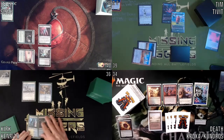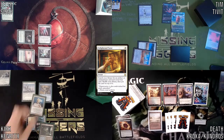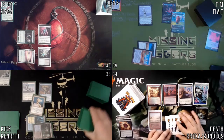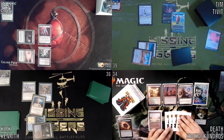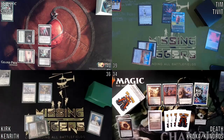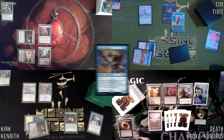Untap. In my upkeep, I think I want to Enlightened Tutor for Esper. I'll pay. All right, it's gonna be a Mana Crypt. Move to draw step, draw. Cast a Mana Crypt. And that gives me a Ledger Shredder trigger.